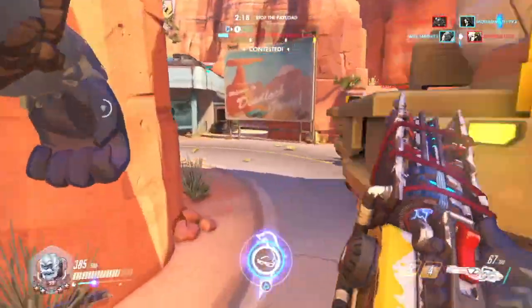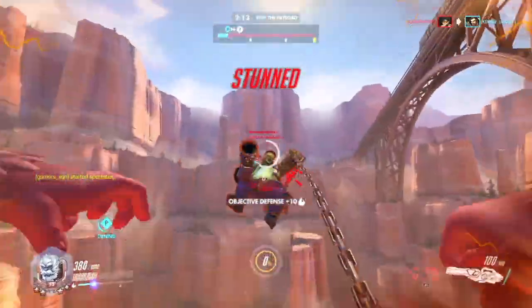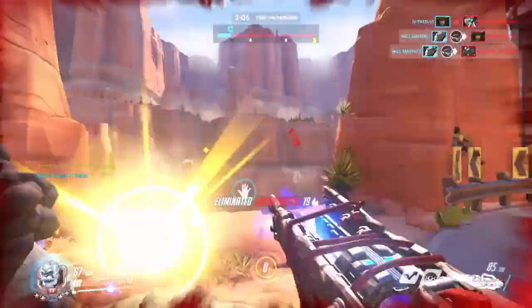You definitely want to use your bubble to protect players such as Lucios, Mercys, and Genjis. Also use it to counter ultimates as well, such as Reinhardt, Soldier 76, or McCree.